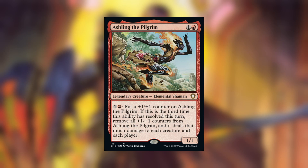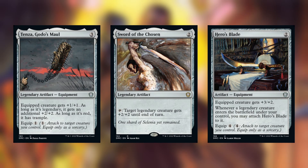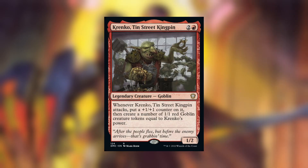Aisling the Pilgrim requires too much mana investment for her effect to be worthwhile. Jasu Vest Lich Knight looks like fun but is very inefficient — there are other token producers that cost less and produce more. Tenza Goto's Maul, Sword of the Chosen, and Hero's Blade have pretty minimal and narrow effects, so they were easy cuts. Tajik Blade of the Legion, Keri Zev Skyship Raider, and Captain Lannery Storm had minimal effects too — Lannery making treasures is nice, but swapping her for Relic of Legends was better. Zatulpa Primal Dawn is an awesome card but not great in the deck — eight mana for what it does isn't worth it. Cranko Tin Street Kingpin is cool, but takes a while for the effect to take off, so I cut it.